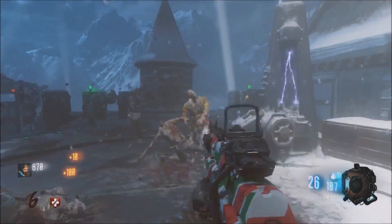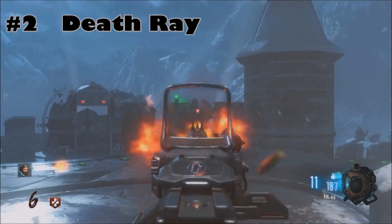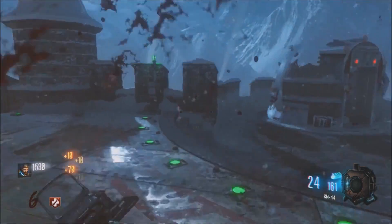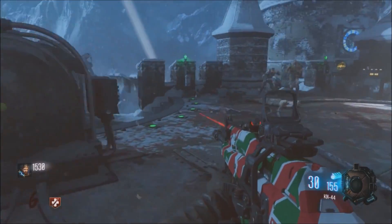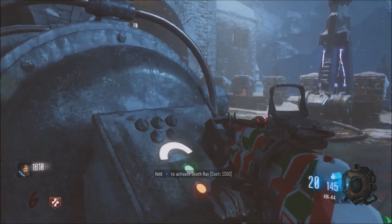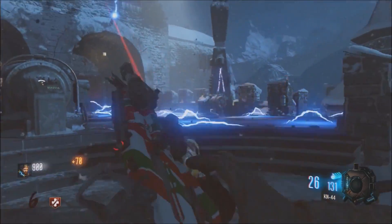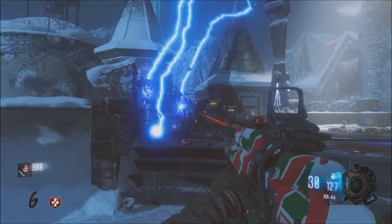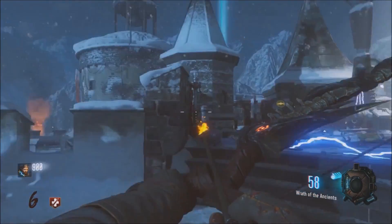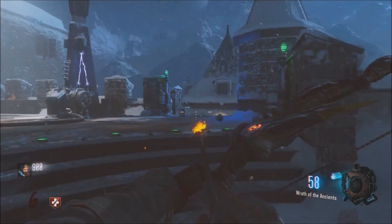Coming in at number 2, we have the Death Ray from Der Eisendrache. Not only is this located in one of the best training spots on the map, it is really efficient for taking out the Panzer. All you gotta do is turn on the trap, grab your upgraded Haymaker or upgraded Bowie Knife, spam the Panzer and he is as good as gone. It's also really efficient for taking out zombies in general. You need to activate it to get one of the Ragnarok pieces, and with the way it looks and feels with the Tesla coils just electrocuting and vaporizing the zombies — I think it's great. Slightly better than the Electric Trap, even though it's not as nostalgic, and that's our number 2 spot.